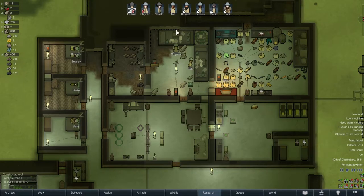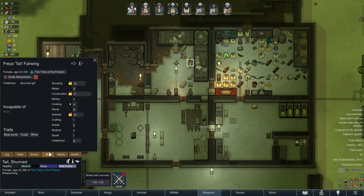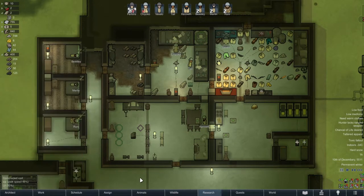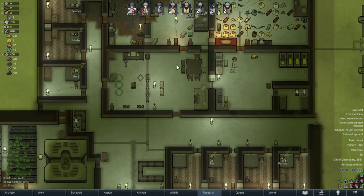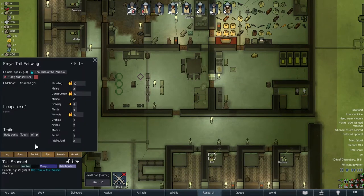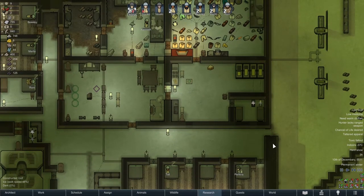Hunter lacks ranged weapon. We haven't actually got any weapons. Merlin, you've got a shield belt - why has Tail picked that up? No idea. You're not incapable of violence or anything.